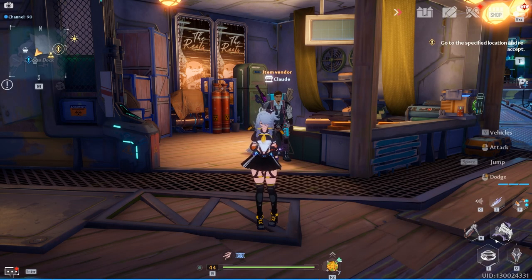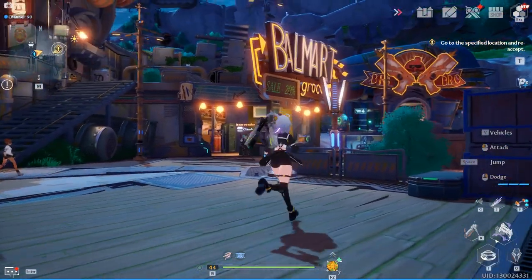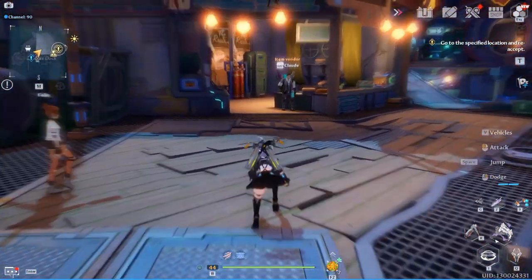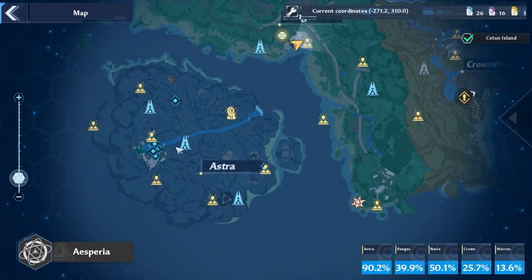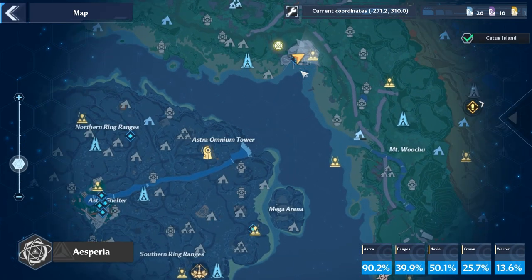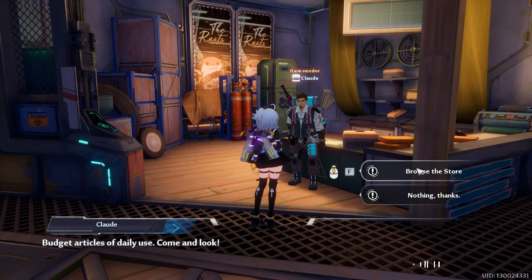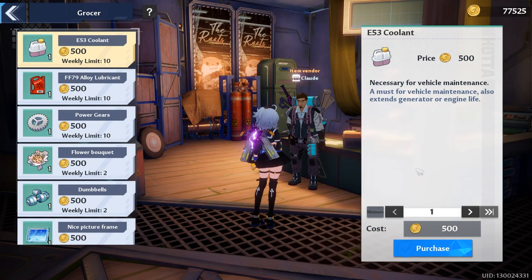Claude is the weekly vendor that can be found right here in Bangor's dock at his Balmart grocery. Bangor's dock is first accessible after you progress through the story enough to get your jet board and head to the second area of Bangor's. Claude himself sells a variety of items that really plug into two facets of gameplay.